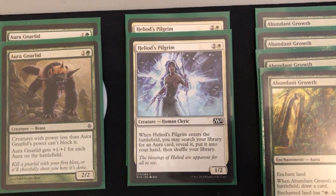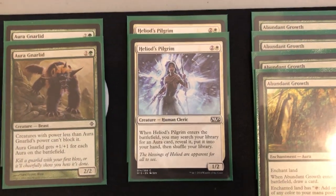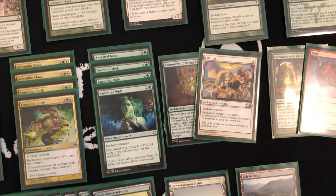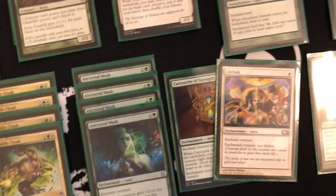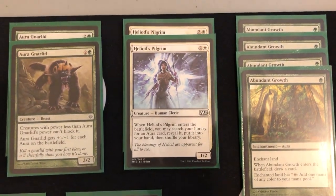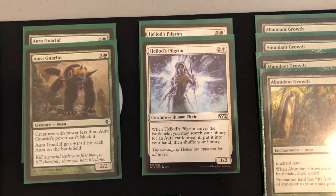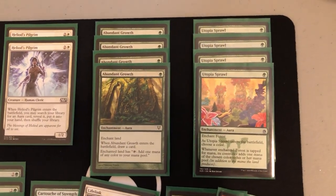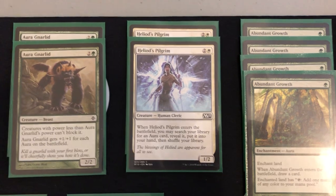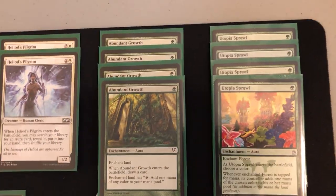We also have Heliod's Pilgrim, which is a really important piece for the deck. When it enters the battlefield, you get to search your library for an aura card and put it in your hand. We do run some one-ofs, and this makes it flexible to just get whatever you need — effectively giving you functional extra copies of key auras. You need to gain life, get Armadillo Cloak; need mana fixing, search up a fixing aura. Two copies have been working out pretty well.